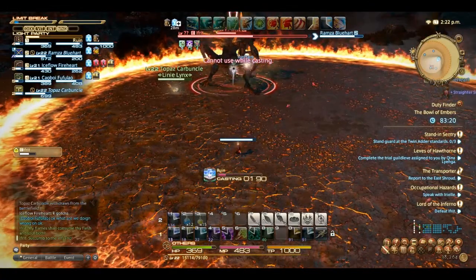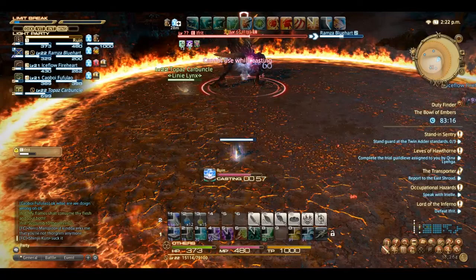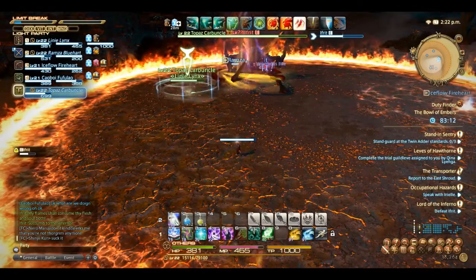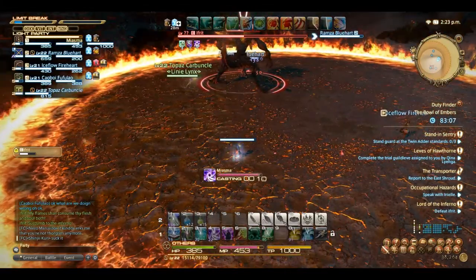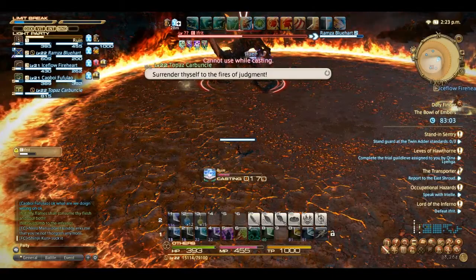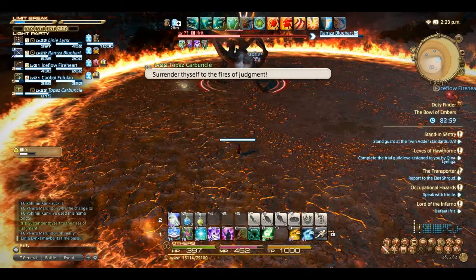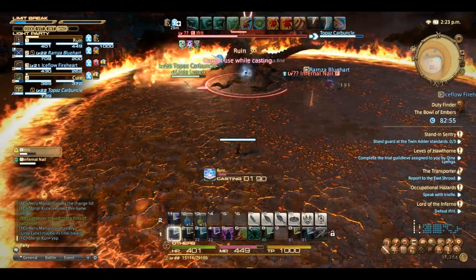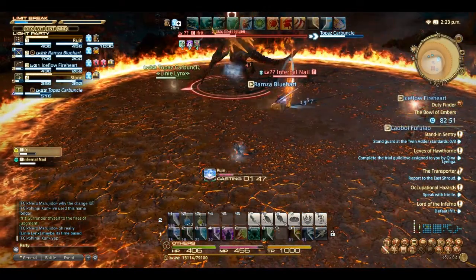There's a key point here: another monster appears beside Ifrit and if you miss him, you miss your opportunity to completely kill him. What he does is explode — basically a kill move that kills everyone — and you have to redo the whole dungeon again. You don't want to go through that. Now Ifrit is at half health. There it is — the infernal nail.